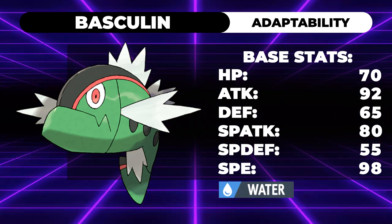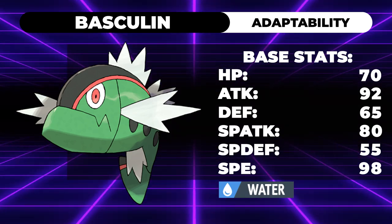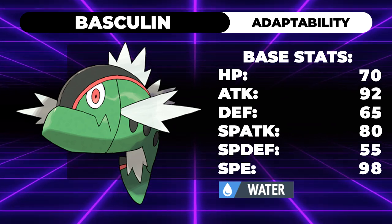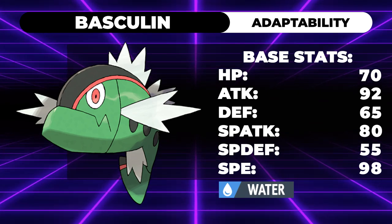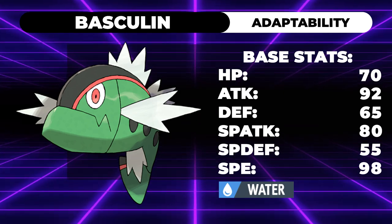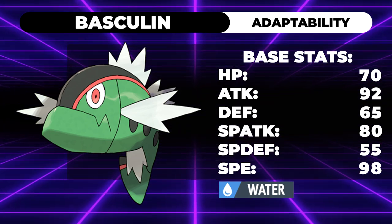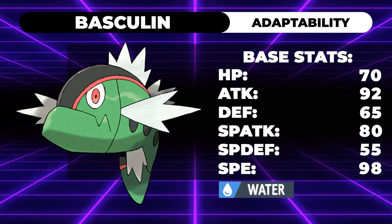What comes to mind here is Dragalge with the ability Adaptability, but only a 97 base special attack as its highest offensive stat - mainly because of its insanely high damage output even though it's under 100. When they made Basculin, I imagine since it was one of the first Adaptability Pokemon, they thought let's not give it too high of an attack stat or it might be a little busted. They went a little too far. Basculin's stats are 70 HP, 92 Attack, 65 Defense, 80 Special Attack, 55 Special Defense, and 98 Speed.